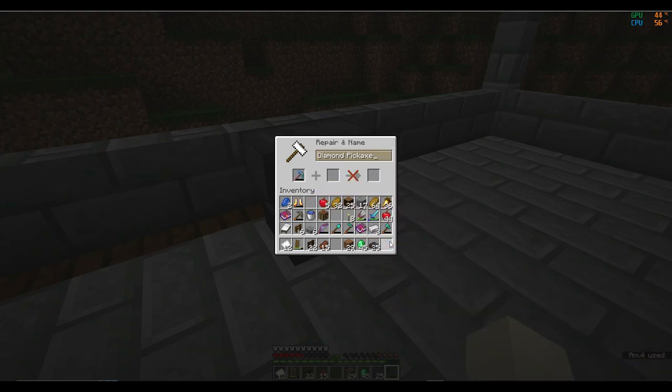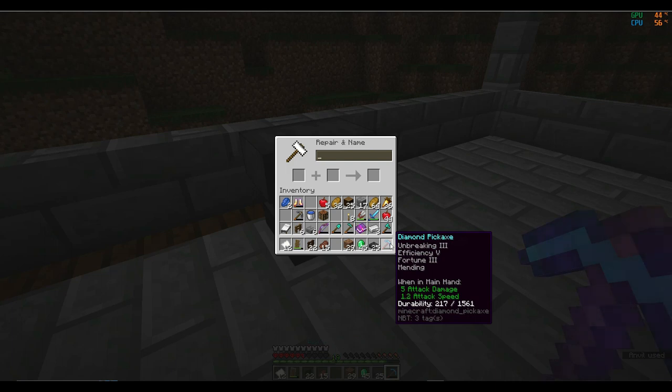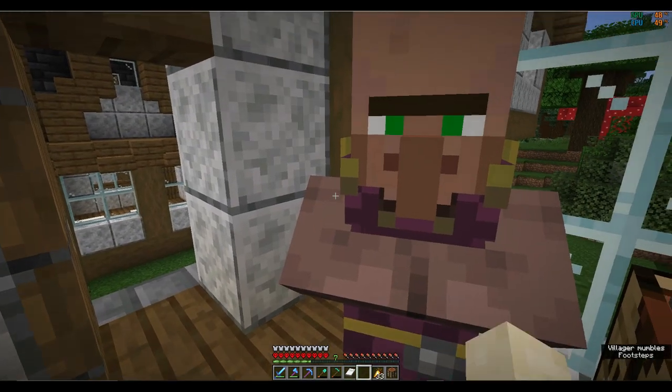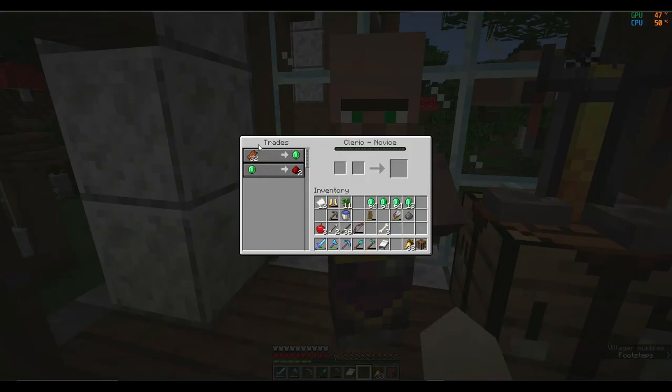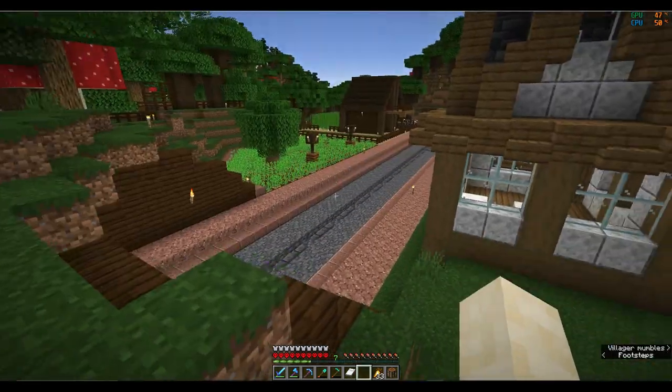We're going to add a Mending and an Efficiency - and that is our pickaxe sorted. I've been trading a little bit for a few emeralds. Just remember that I should get a Fletcher so I can get a Charm 2 enchantment, because I don't have that much experience.